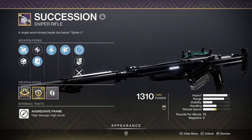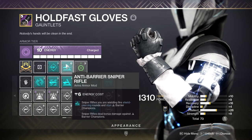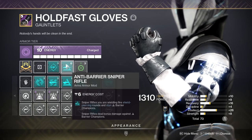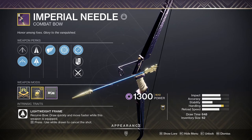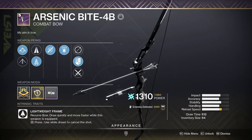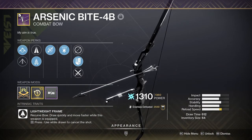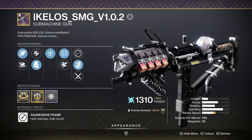For weapons, we all chose to run Succession in the Kinetic slot paired with the Barrier Sniper mod from the Seasonal Artifact. We all ran Anarchy for our Heavy. One person ran the new Seasonal Bow, Threaded Needle, and another person ran an Arsenic Bite — both to deal with the small amount of Void and Arc Shields in the GM and, obviously, for Overload Champions. The last person ran an Ikelos SMG for Warmind Cells.